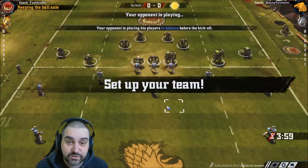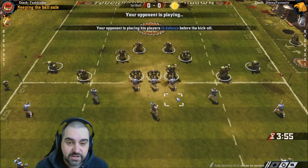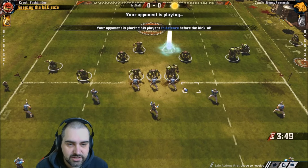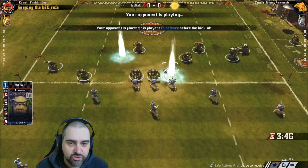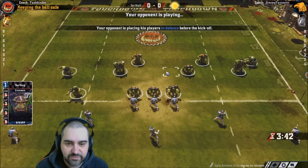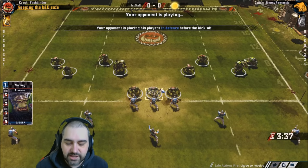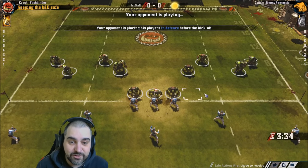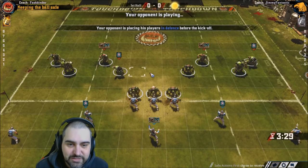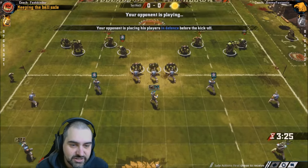The first decision in the game is whether to kick off or receive. Kicking is usually a good idea if you're really pushing for the win. If you're happy with a draw, receiving is the safer option — receiving is safe, kicking is the riskier option to push for a win. If you're playing Blood Bowl 2, press Control a couple of times to get the skill icons showing above players' heads.